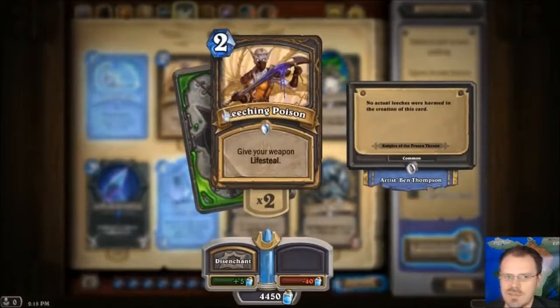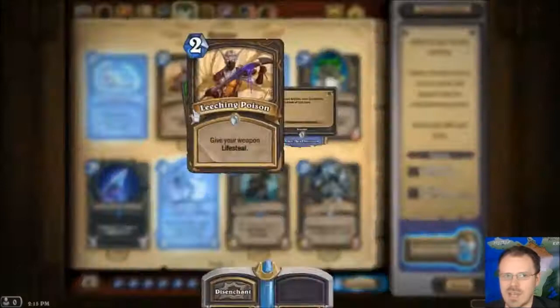Leeching Poison — gives your weapon Lifesteal, so whenever you deal damage with your weapon, you heal that much damage. I don't think that's that amazing, but you could use it with the Whirlwind thing — the thing that destroys your weapon to deal its damage to everything. That would let you hit every enemy for your weapon's damage and heal that much. I'm still not super fond of this card.